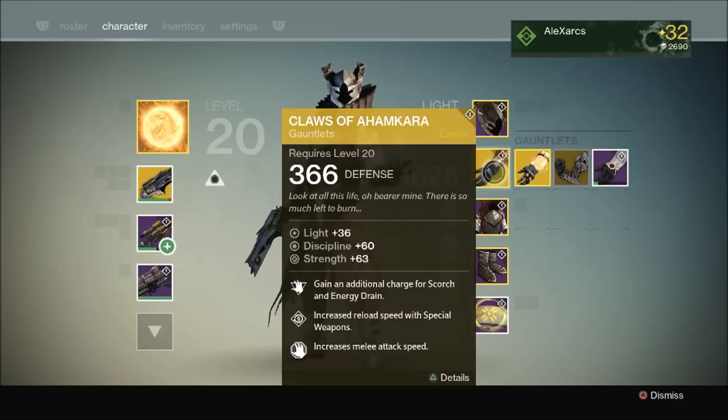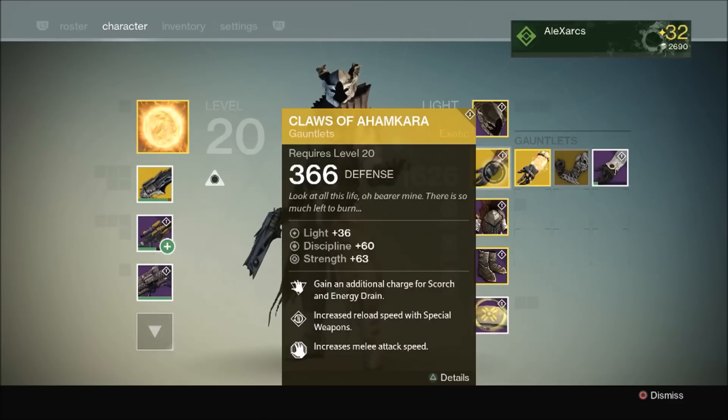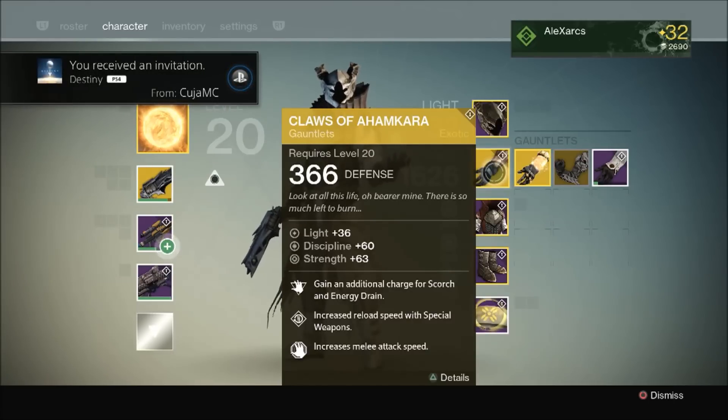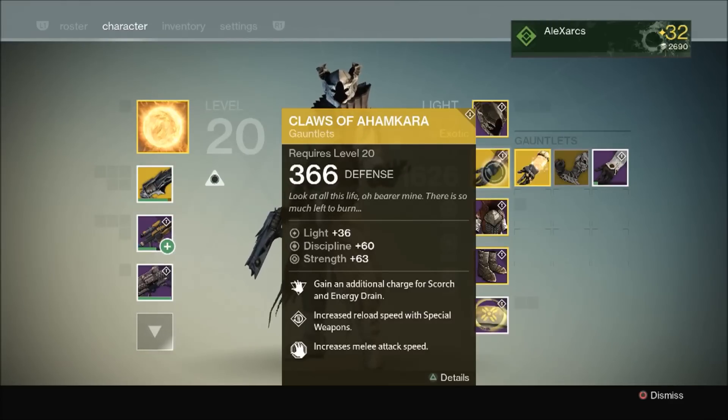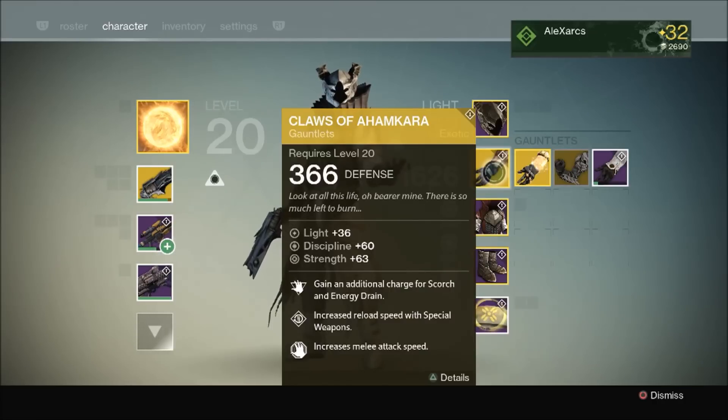Moving on to the gauntlets — the Claws of Ahamkara. This is an exotic piece of gear from the DLC. It's a weird exotic because it bridges both Warlock classes: we can gain an additional charge for Scorch and Energy Drain. Scorch is a Sunsinger perk, whereas Energy Drain is a Voidwalker perk. So this piece of gear is really beneficial for both classes. Usually an exotic will be powerful towards a certain build, either Sunsinger or Voidwalker, but this piece gives benefits to both. You can use it either way you want — this is why I've gone with the Claws of Ahamkara.